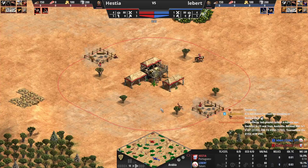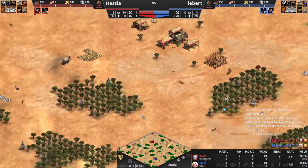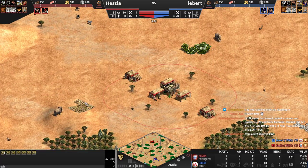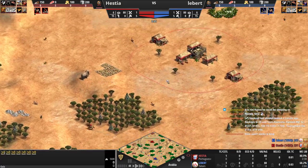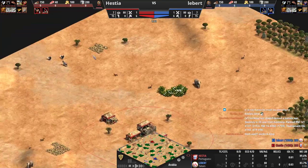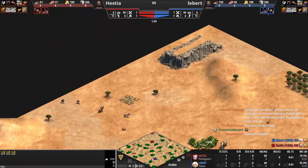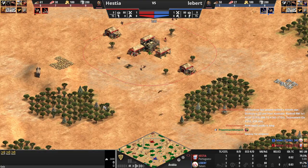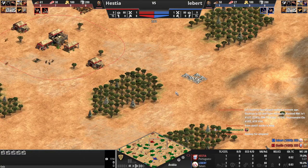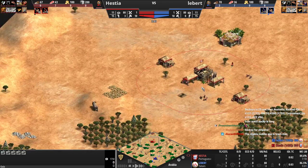Portuguese versus Tatars on the Arabia map. We have berries, the gold is off to the side but the wood lines protect everything, so no problem. This is a pretty good TC spot. We have good gold back here as well. The only problem is the stones on this map. As Portuguese you might want to go organ guns, although not against Tatars.